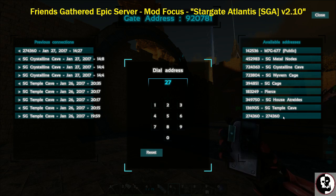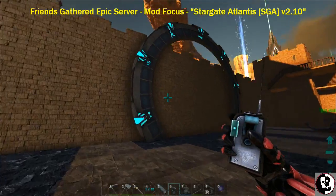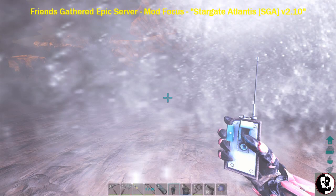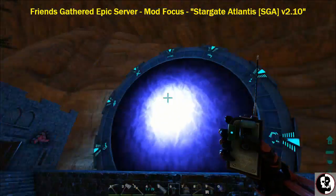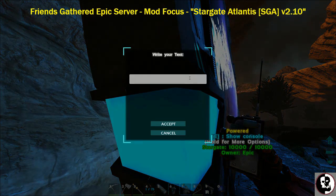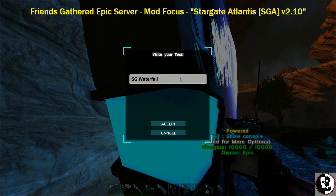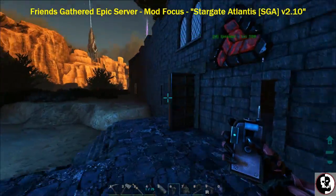The unnamed gate listed here as '274360' — I can tell because I know where all the others are. I'm going to open this one and go back to name the gate. You can pop through and we're back. Now you can name the gate pretty much anything you like — we're going to call ours 'SG Waterfall.'